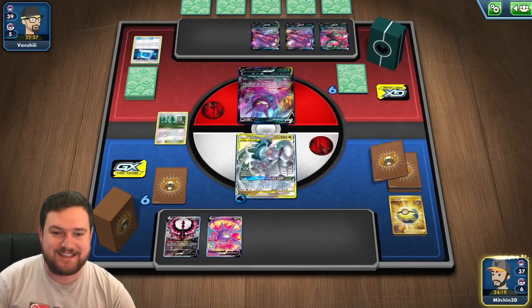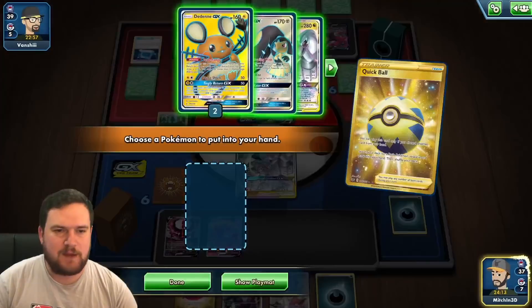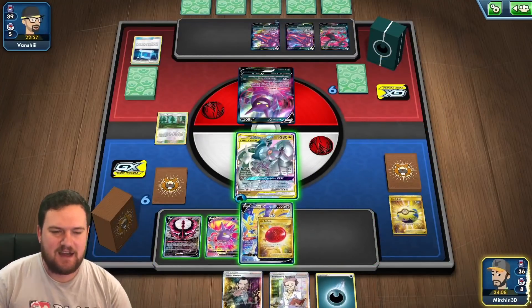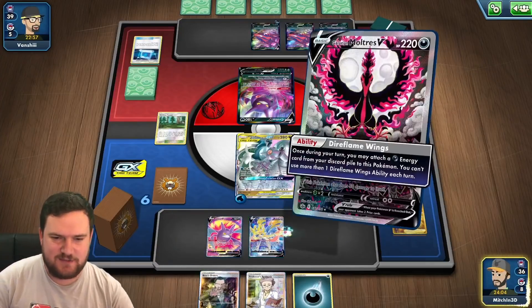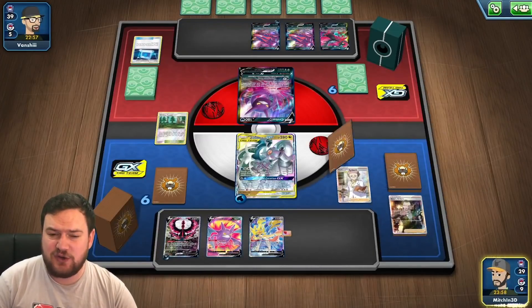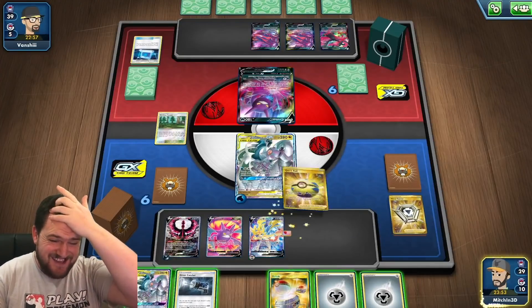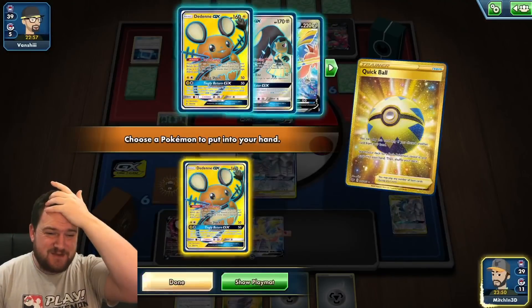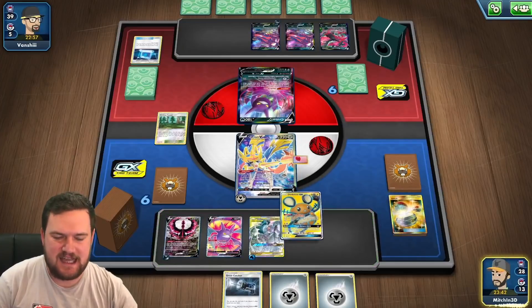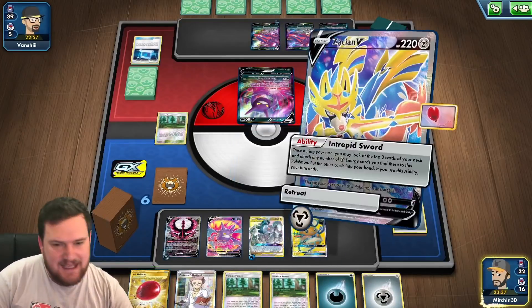Can we get what we need? We've got a Quick Ball that can grab the Zacian, which we do want. But we didn't find either Metal Saucer or Energy Switch — a little bit awkward. We can use Dire Flame Wings and then Research. We got Metal Saucer, so we go for it. We're missing just one Energy Switch, so we'll Dedenne. We are looking for one of our three Energy Switches, and we can't find it.